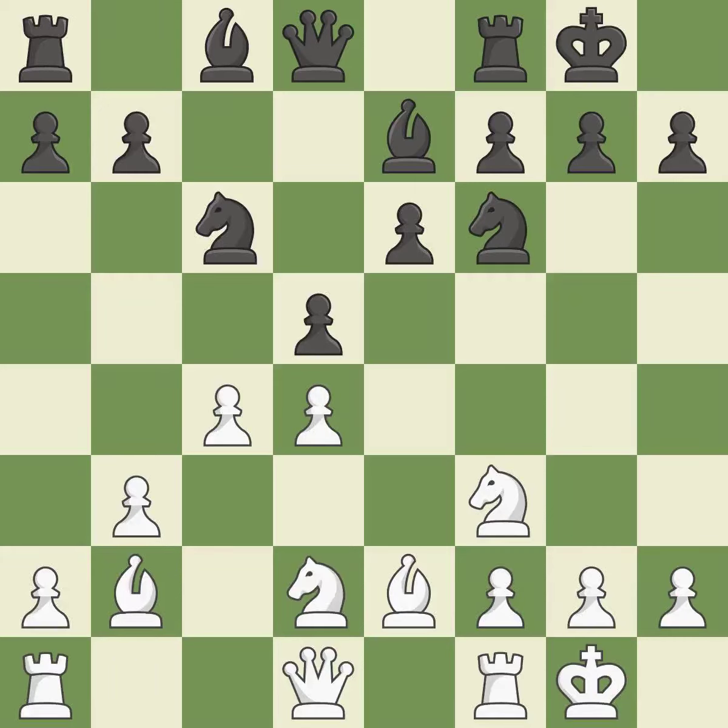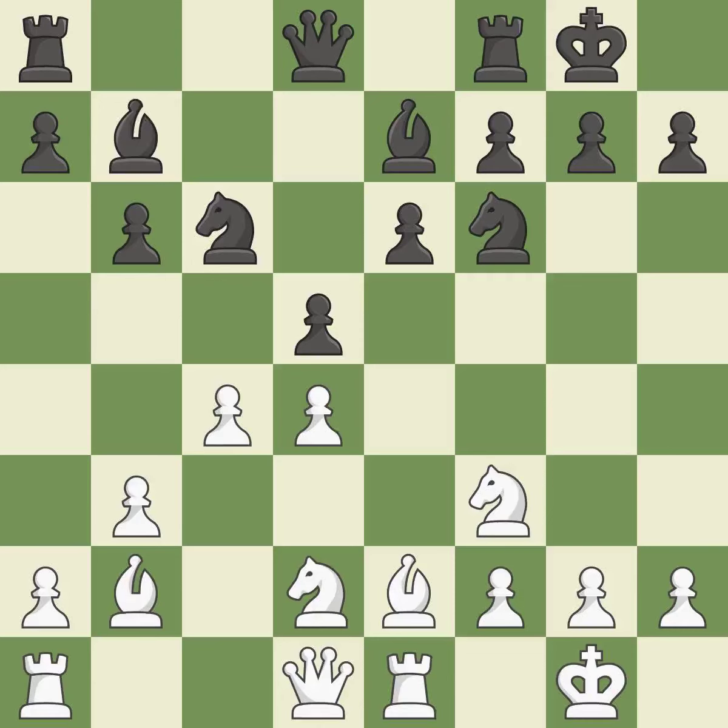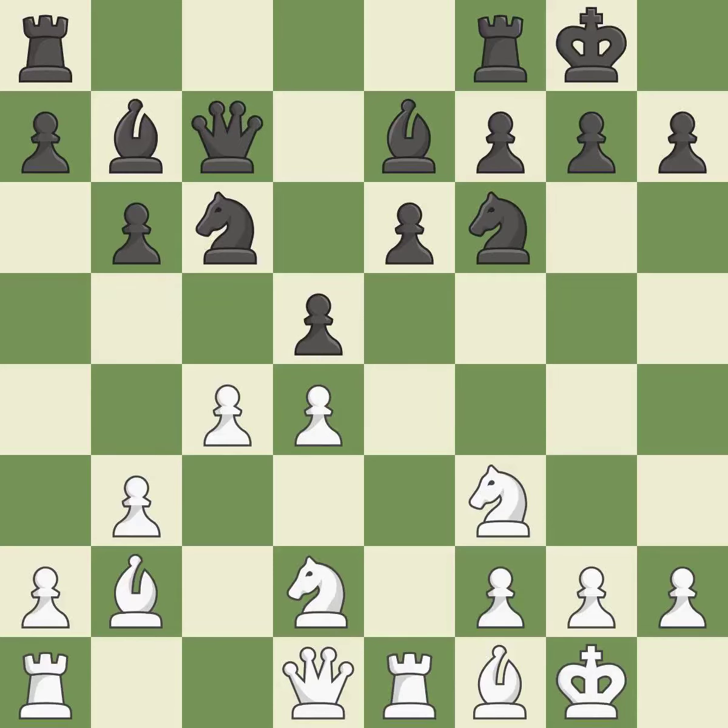A knight moves out of its beginning square and into the action — that's good. What I would have advised is that — it is ideal. That is a logical response — it is quite good. The bishop grows and gains flexibility on the long diagonal — it is quite good. That's a decent move. The rooks are linked by this, making it easier for them to work together in the future — it is quite good.